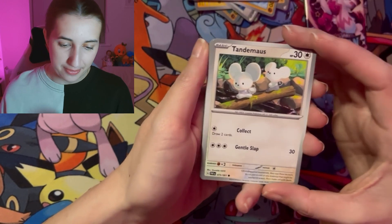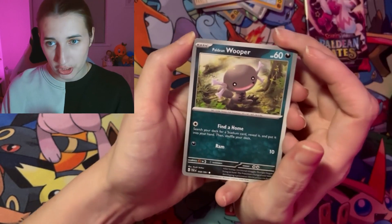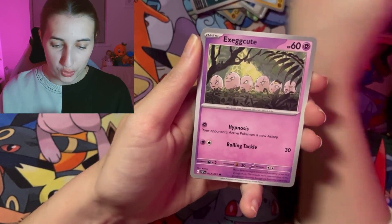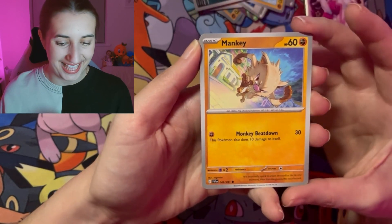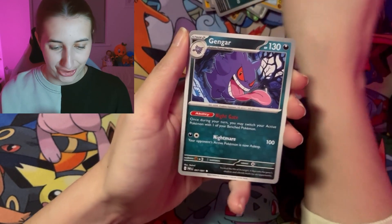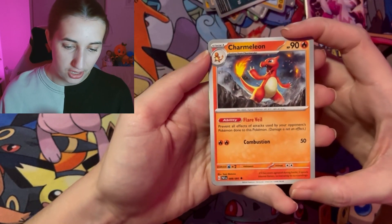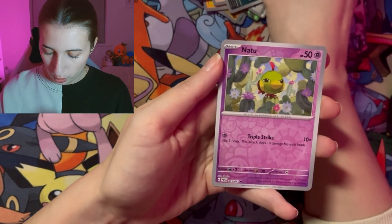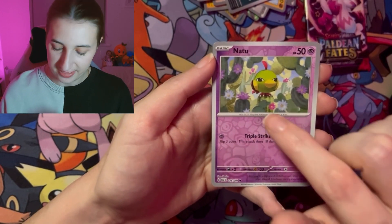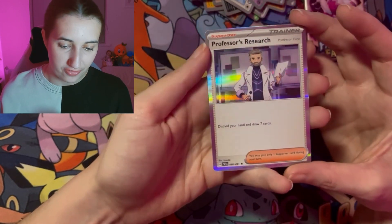We've got our energy, we have got Tandemaus — that's actually well cute. I love Quagsire, they are adorable. We have got Exeggcute, into Mankey — I don't think I had that one yet, look at him, it's an action shot, he is sprinting. We have got our beautiful Gengar again — I do love that card. We have got Charmeleon, into Oinkologne. Look at that nice little Natu reverse — I love the flowers in the background. We have got a Paldean student again — they are everywhere — into the professor's research.